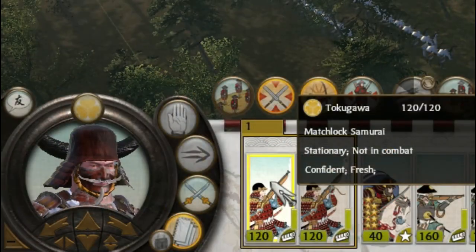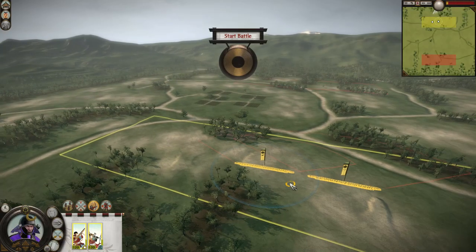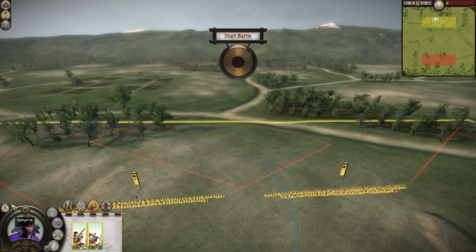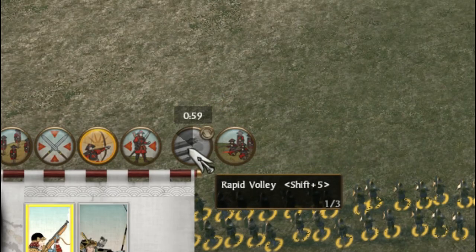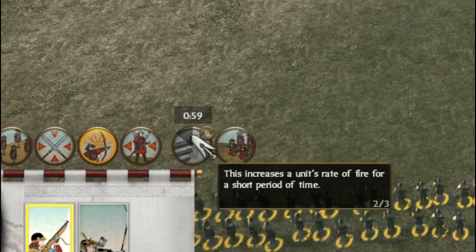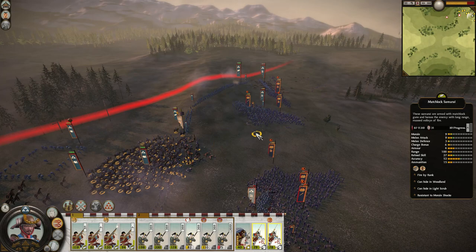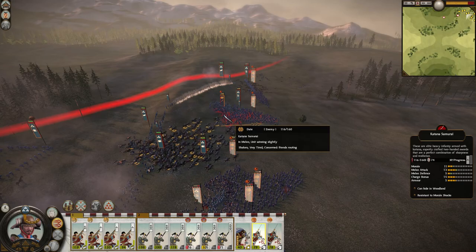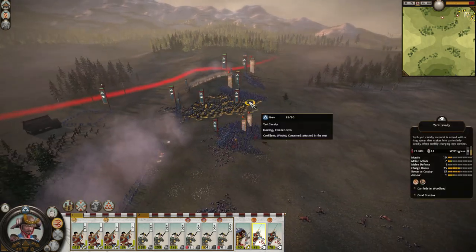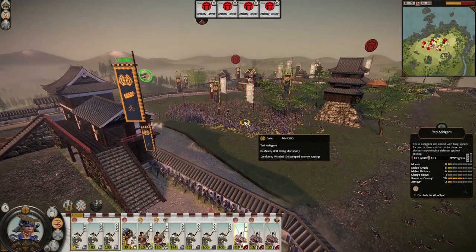Matchlock samurai are better shots than ashigaru. They are still quite bad in melee, and even with better armor they should not be pitted against enemy archers — their range is much shorter and they still cannot match the fire rate of bows. To better facilitate their role on the battlefield, matchlock samurai have access to rapid volley, an ability with a cooldown timer that briefly boosts their reload speed. Combined with their good accuracy and when supported by melee infantry, they can quickly route enemy units, and in a siege defense they can quite easily score over 500 kills.